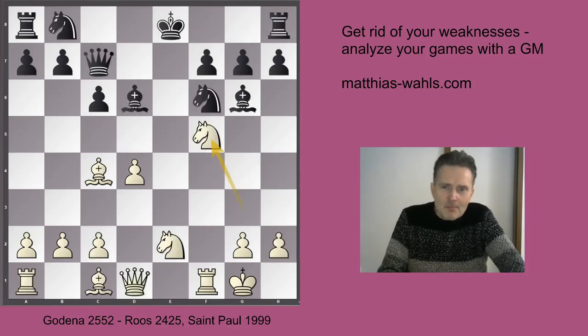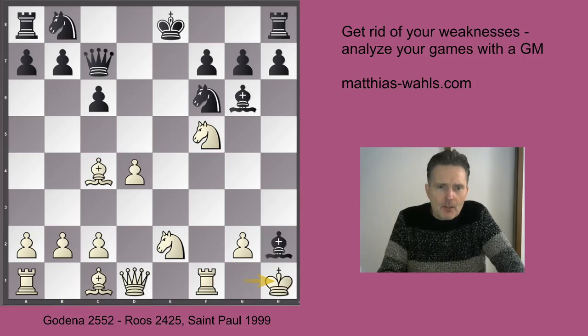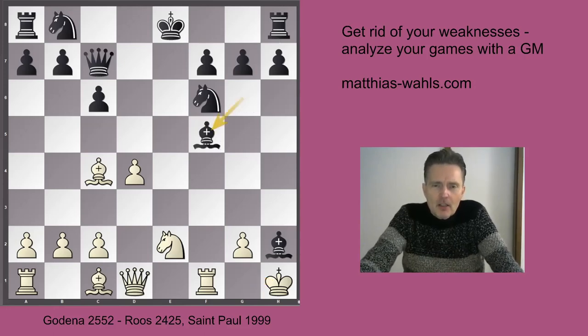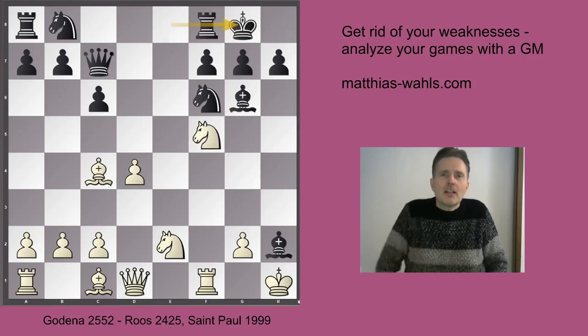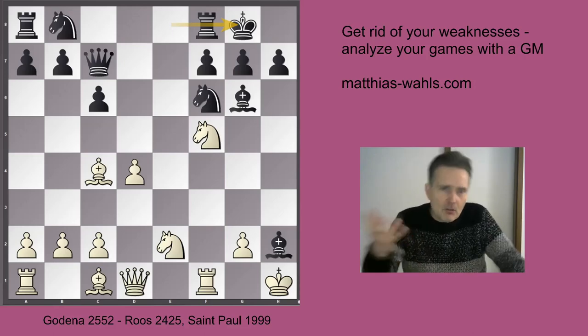Now in the game, Black took on h2. At first glance this looks like a good move actually. How can we punish this with White? Now Black is to move again. In the game he played Bxf5. Let's first see what would happen after castles, because as it played out in the game, he was deprived of his right to castle. So now we see what would have happened after he castles away into supposed safety.